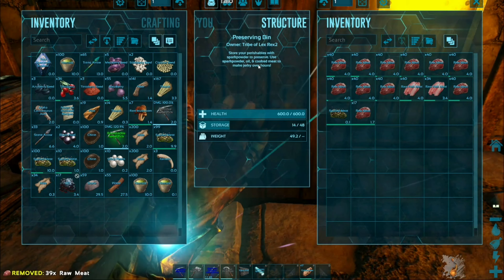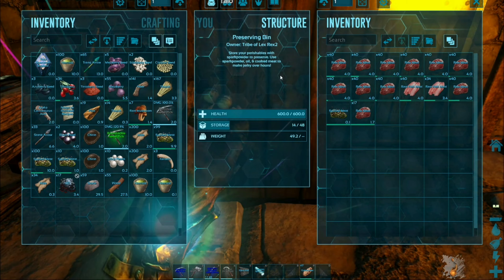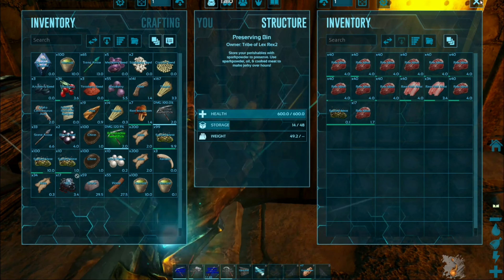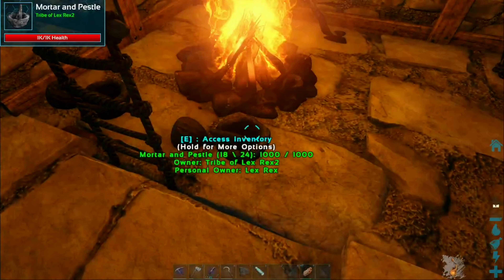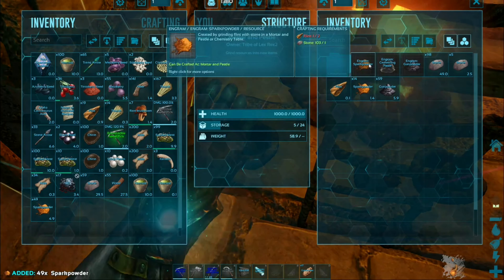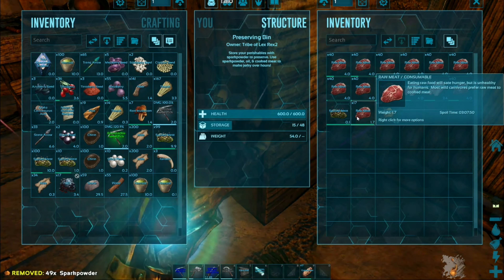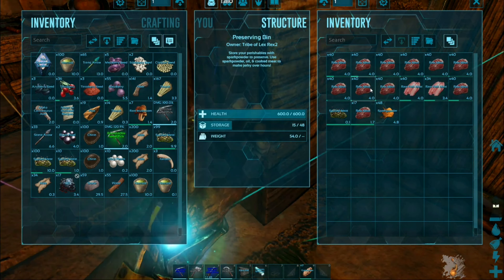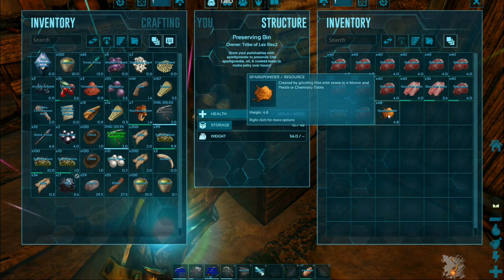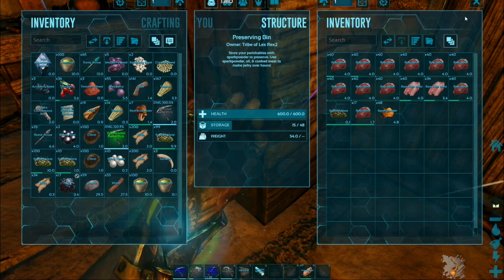I just read up on the preserving bin — it says you need spark powder to actually preserve perishables like meat. I needed spark powder and I didn't know that! I do have a bunch of spark powder in here though. What do I need to craft more? Just flint. Let me put the spark powder in now — oh my god, it takes three hours now! The one already inside only has seven minutes left, but at least now I know. Hopefully it doesn't use up the spark powder.